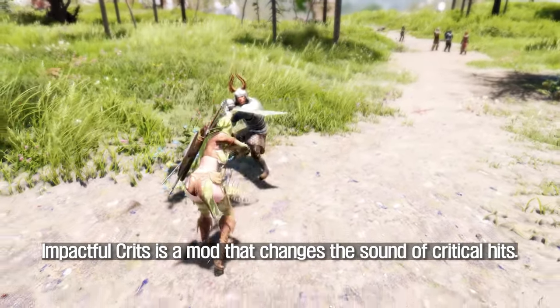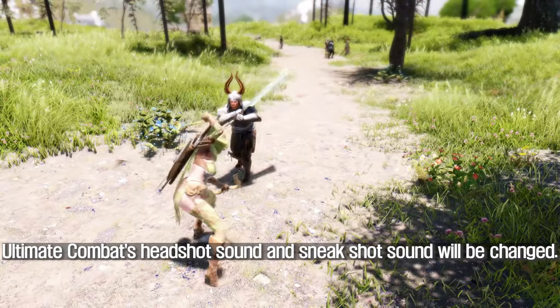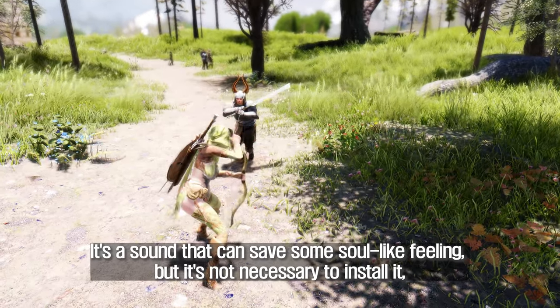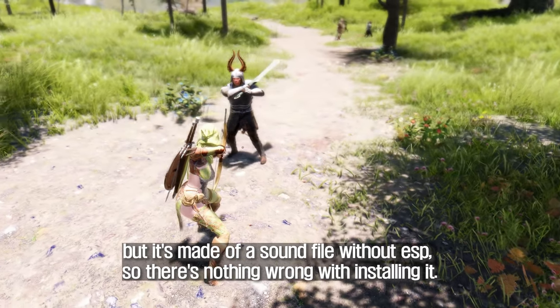Impactful Crits is a mod that changes the sound of critical hits. Ultimate Combat's headshot sound and sneak shot sound will be changed. It's a sound that can add some soul-like feeling, but it's not necessary to install it. However, it's made of a sound file without an ESP, so there's nothing wrong with installing it.